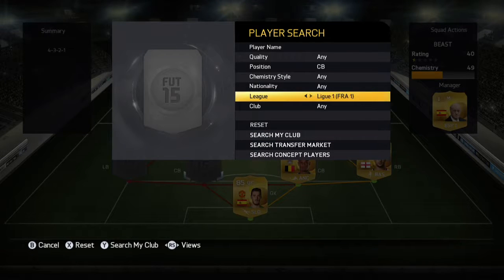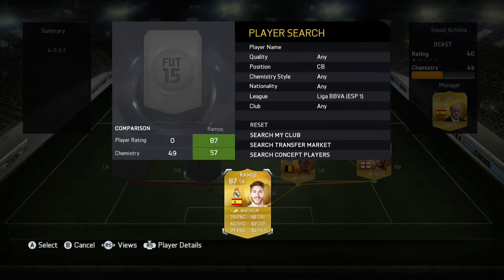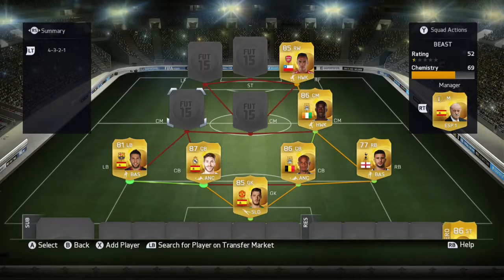The first center back spot from the Liga BBVA we have Sergio Ramos, and then in the left back spot we have Jordi Alba. So solid defense right there.